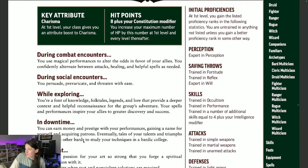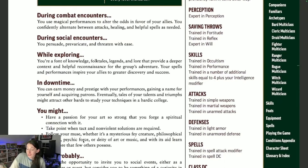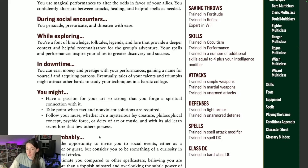Onto the sidebar are your initial proficiencies. You're going to start as an expert in perception. You are trained in your fortitude and reflex saving throws and expert in your will saving throws — so you're going to be very good at defending against mental effects and attacks, which makes sense for a Bard who tends to be cunning and persuasive. You're trained in occultism and performance skills, and a number of additional skills equal to four plus your intelligence modifier, so skills will be very advantageous for this class.